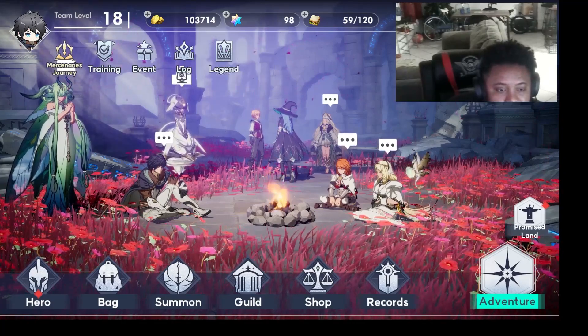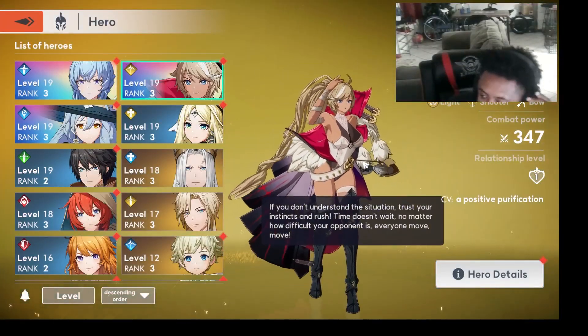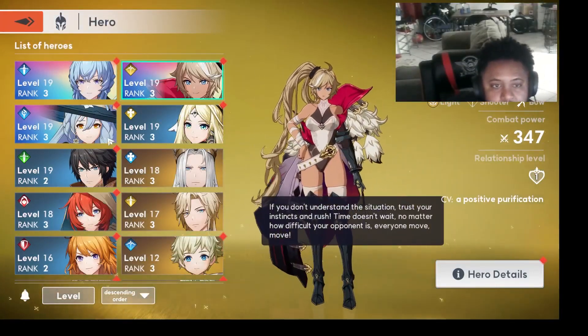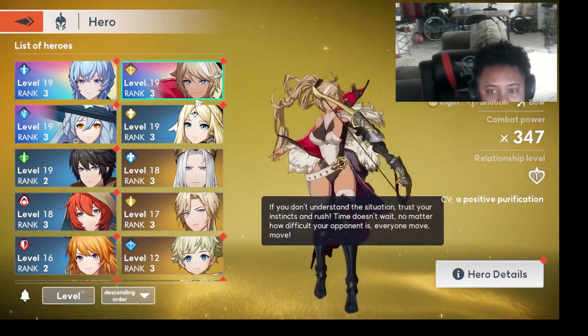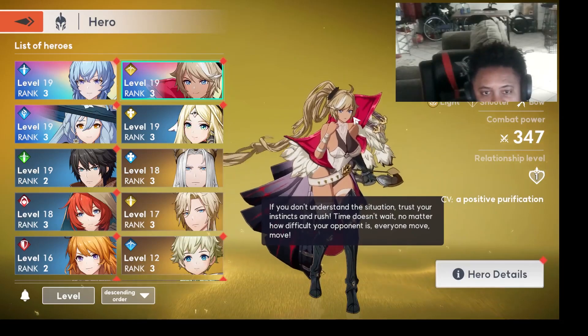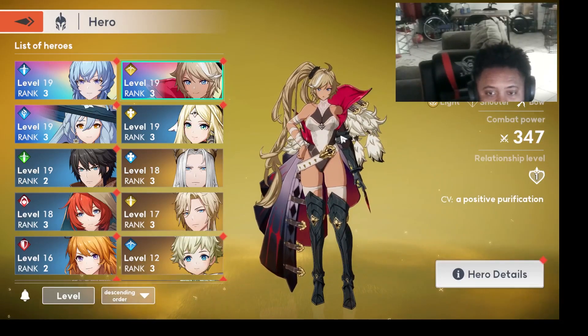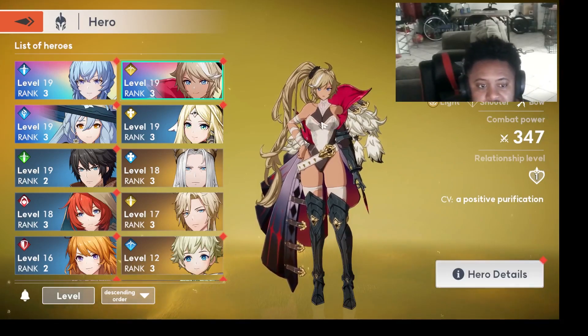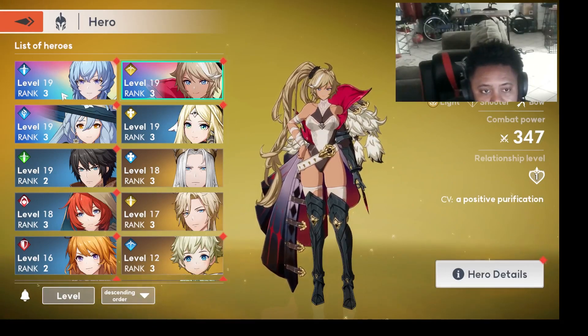When I first started, I got the character Erica. A lot of people say you're supposed to re-roll for Charlotte, which I actually pulled and finally got. But I didn't re-roll — I just got her. I must say, if you have the option to re-roll, I would recommend that you do it because Charlotte is much stronger than Erica. You can actually tell already. Charlotte is a very top-rate character.